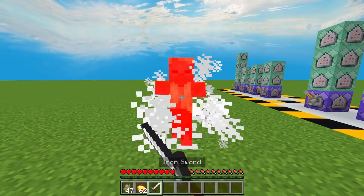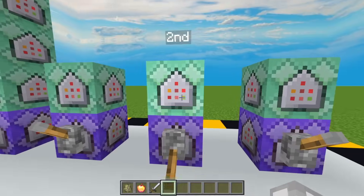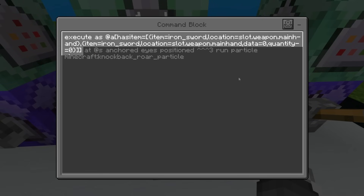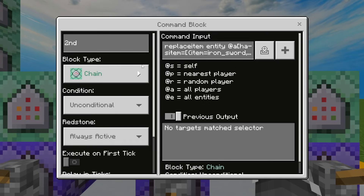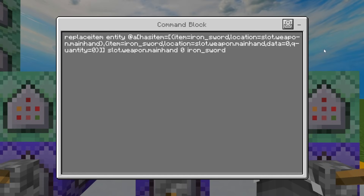See that particle? Now let's check the commands. Here you can see that I didn't change the important part. The only thing I changed is this part — you can modify this particle to whatever particle you want to use. The second command is just the same as the previous second command.